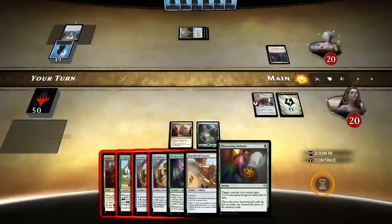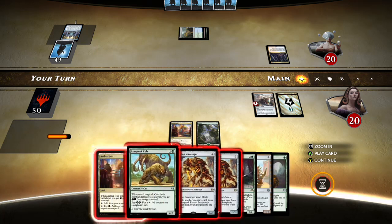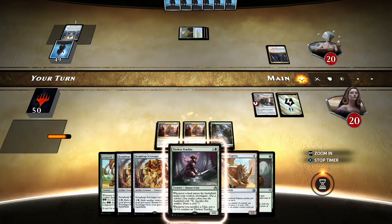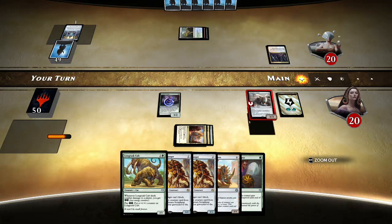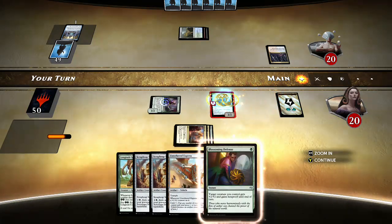It's tough — Blossoming Defense is tempting but I can also just play Tracker, be mana efficient. Probably good because I'm not gonna discard and loot away land anyway, and I don't need the clues. But yeah — if I win in the red zone I'm probably dead.